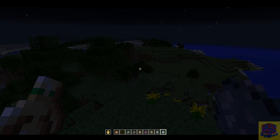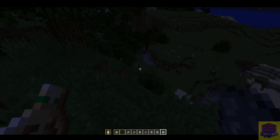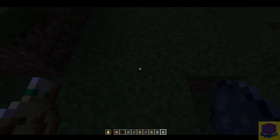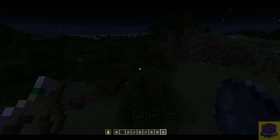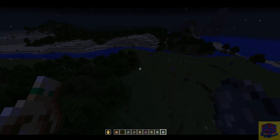Hey guys, Sean from Bytebox here. We're here with a new episode of Minecraft focusing on the new update that has just dropped on PC - patch 1.11. Mojang and Microsoft have added a lot of new items and new things to the game, including new mobs, new items, and a new structure that can spawn which is the Woodland Mansion. We're gonna see if we can find one of those.